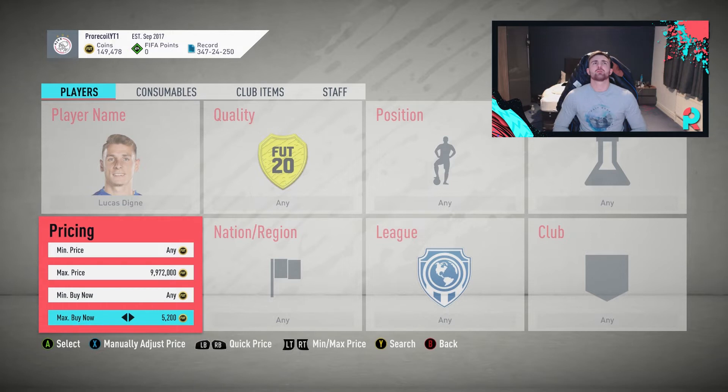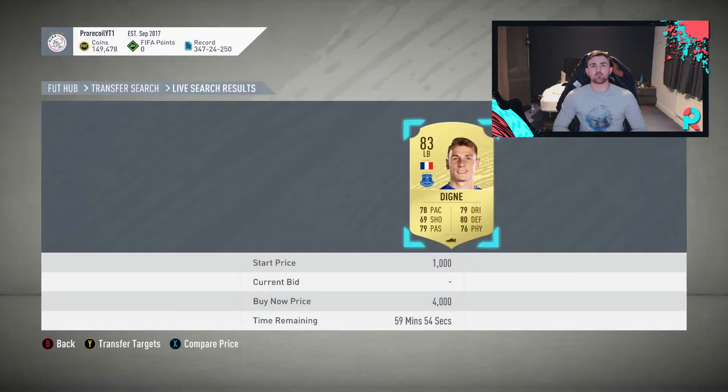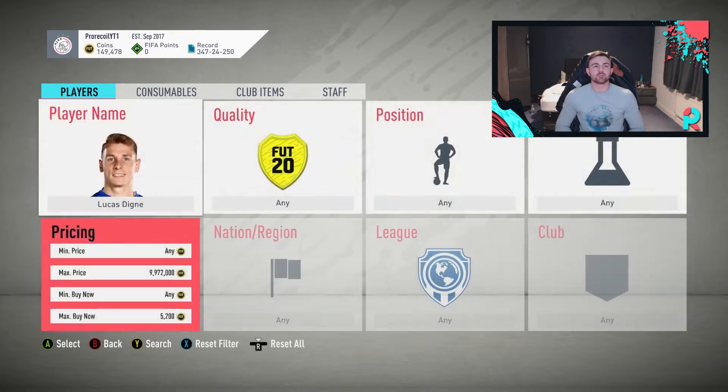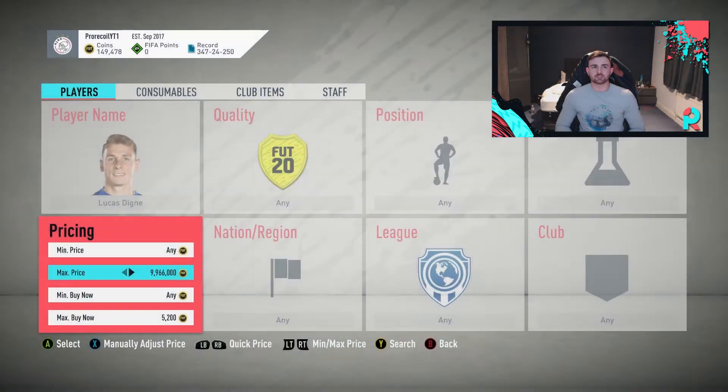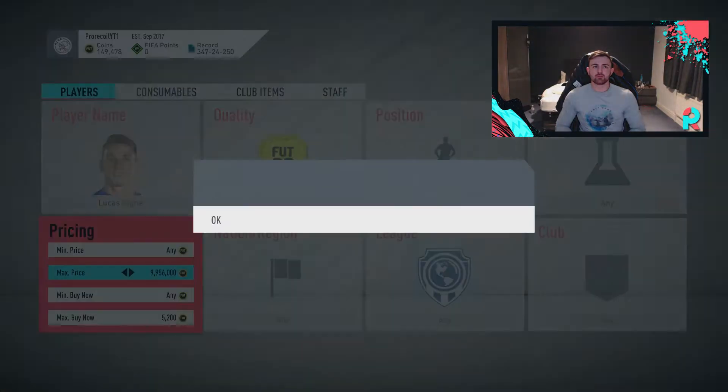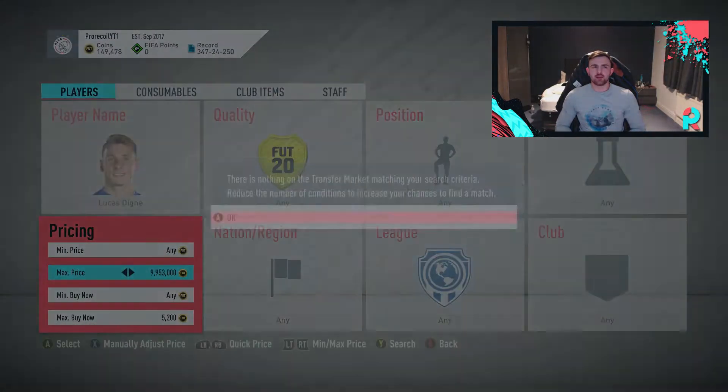Let me work out the math: 5,500, 10% is 550, half that is 275 — so round to 300 coins. You can actually pick him up at 5,200 and below. And there we go — oh, we've missed that one, we've absolutely scuffed that. But that would have been a very lovely snipe, so we're going to go for one more.